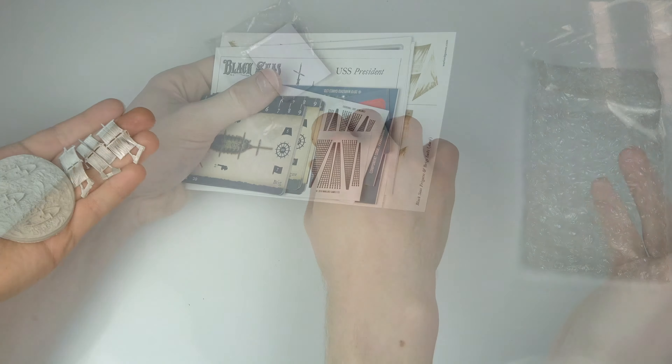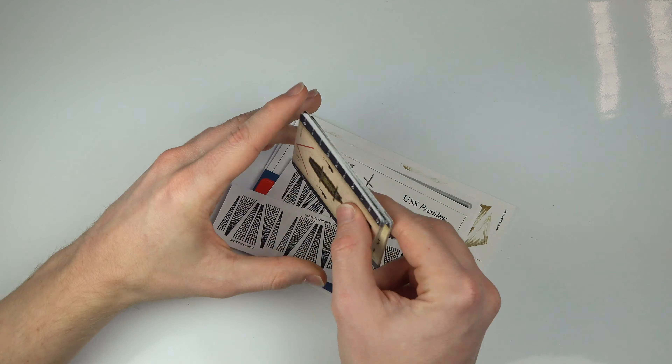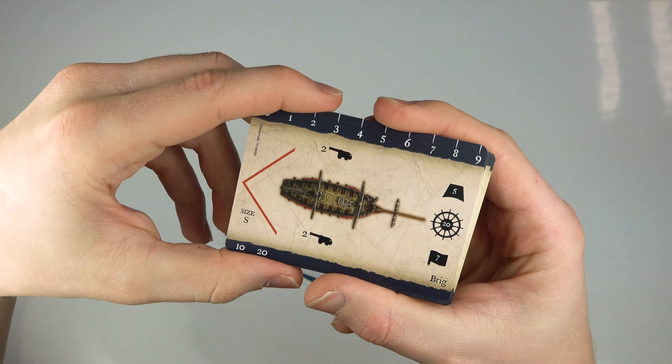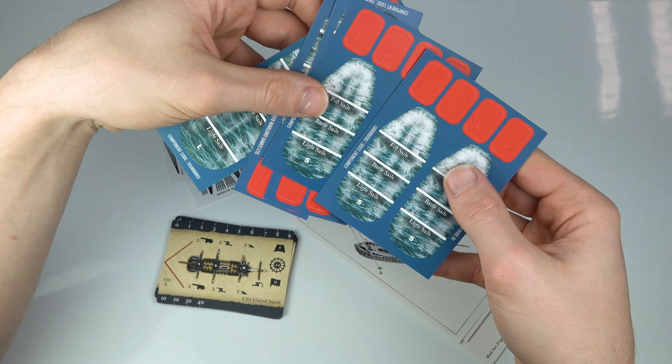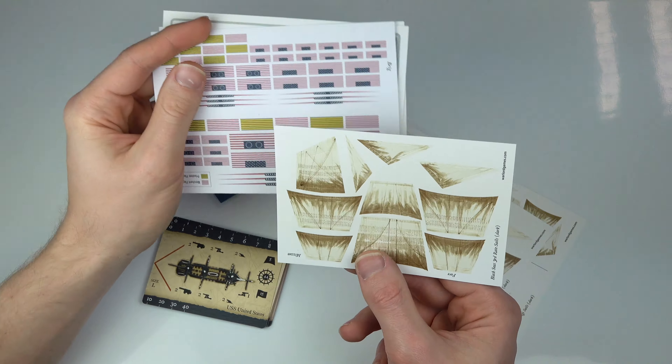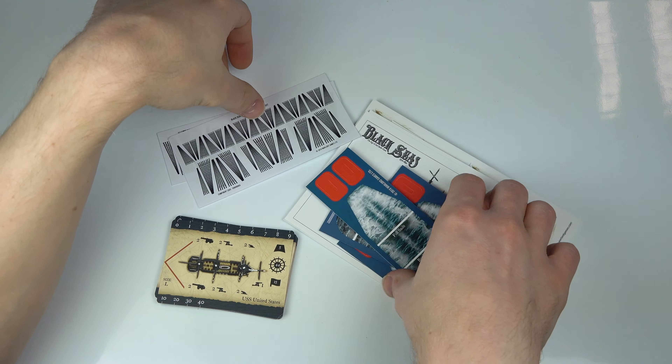After all that resin and metal, it's time to take a look at the paper, card and thread elements. There are ship cards for each type of vessel, weight sheets to show the knots being travelled, US Navy flags, sail sheets, acetate-based ratlines, assembly guides and rigging thread for those who like to add even more detail.